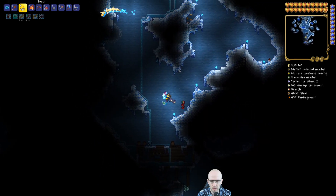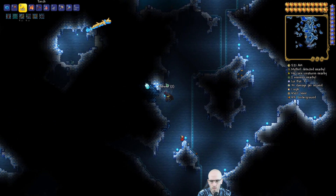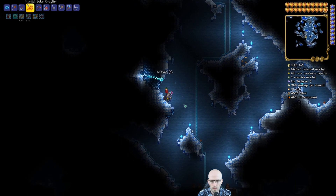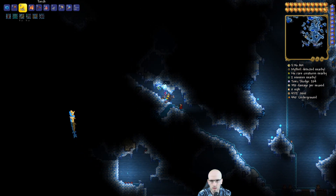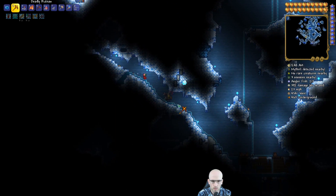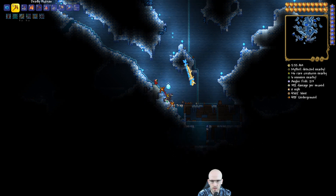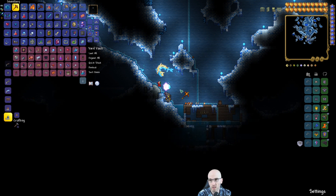We might have to craft some potions - I've been using mostly salvaged potions. Inventory is getting full. I can't take that out. He didn't leave it in danger - we should have cleared our inventory before coming down here.